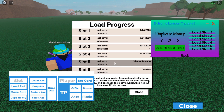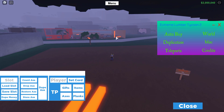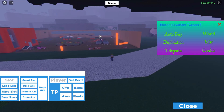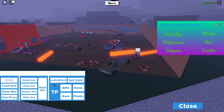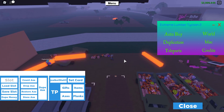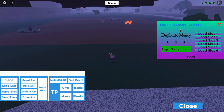I need to load in my slot, so I'm going to go to Menu, Load, and load in the slot I want to duplicate in, which is slot 5. After you've loaded in, all you need to do is go to your friend's base that you're duping with. You will need someone to do this with — there is a solo method, let me know in the comments if you want that. Go to your friend's base, press the Player button, press anywhere on the screen and it should auto-fill your name. Then press Set Coord and that's all you need to do.